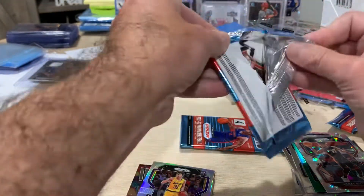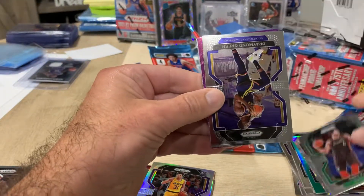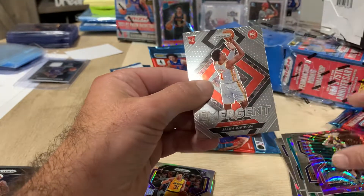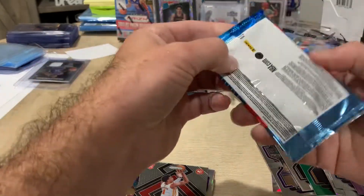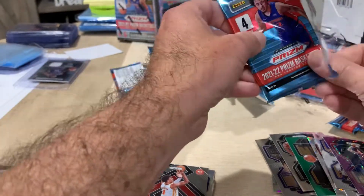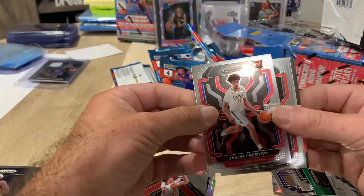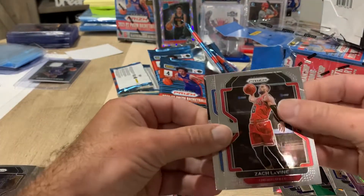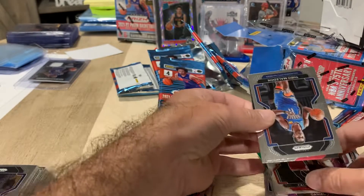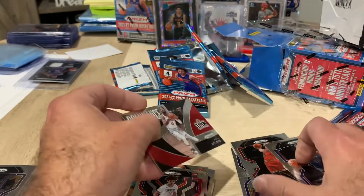Two packs to go, not pulling any heat yet. Enes Kanter. Draymond Green. Daniel Theis and Jalen Johnson rookie emergence — looking like I'm kind of losing right now. Jason Preston rookie. Zach LaVine with a monster ding in it — crumpled, typical of Panini. And a Dominance Paul George.